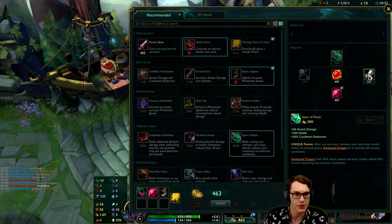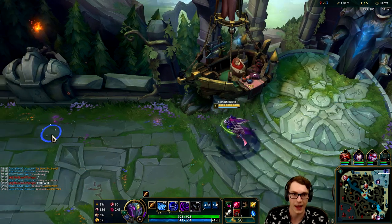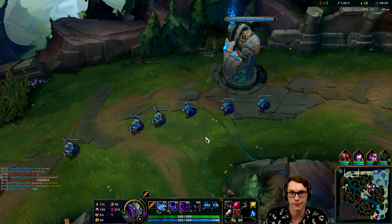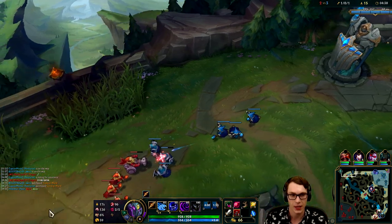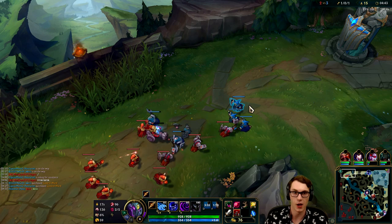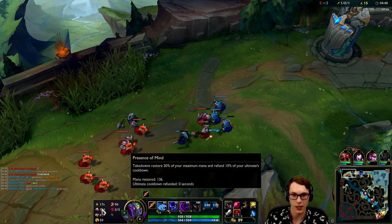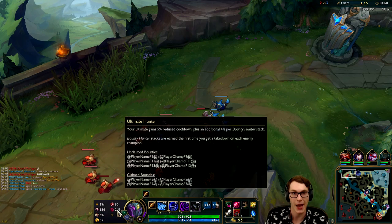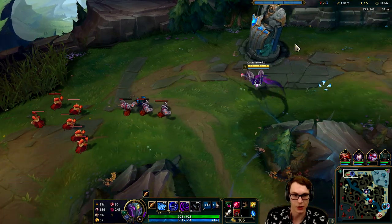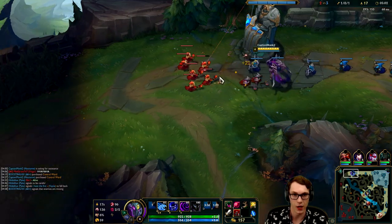We're gonna go back here and work towards our first item which will be the Spear of Shojin. Boots, long sword, ruby crystal - just a nice little touch of everything we want for right now except CDR. But we'll acquire that fast since Spear of Shojin is our first item and Black Cleaver is our second - both are 20 CDR so that puts us at 40 nice and quick. Nocturne's ultimate is a very big part of his kit, and we're rocking Presence of Mind and Ultimate Hunter to empower it.